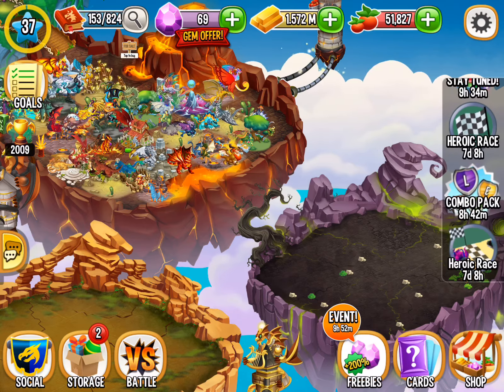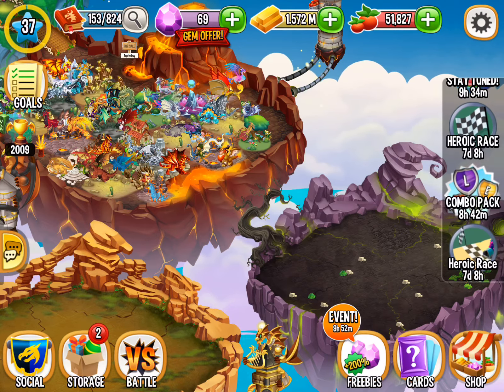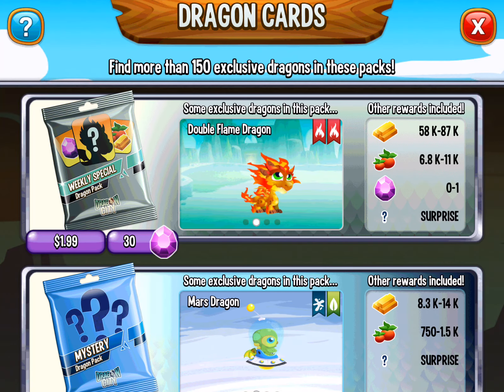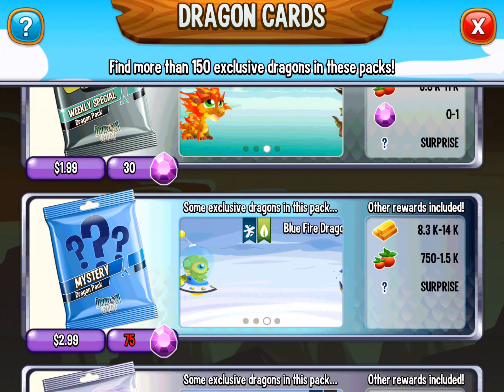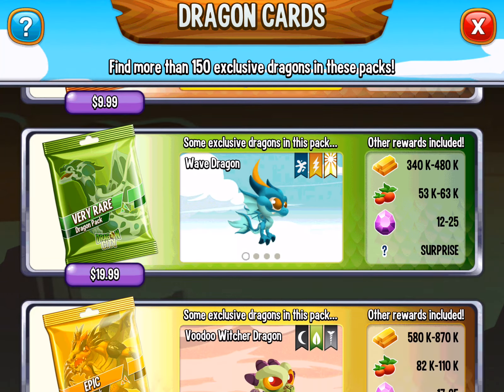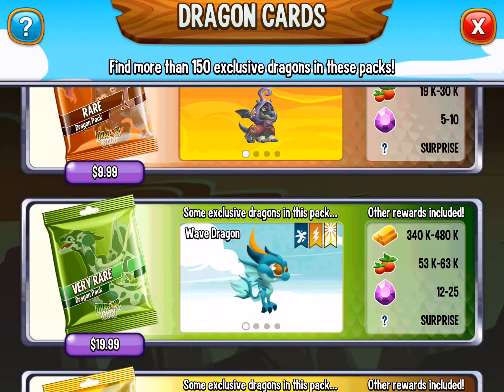Not in the shop, but in the card pack shop right here. You can get the weekly special Dragon Pack, the mystery Dragon Pack, the common, rare, very rare, epic, legendary, which all cost money.